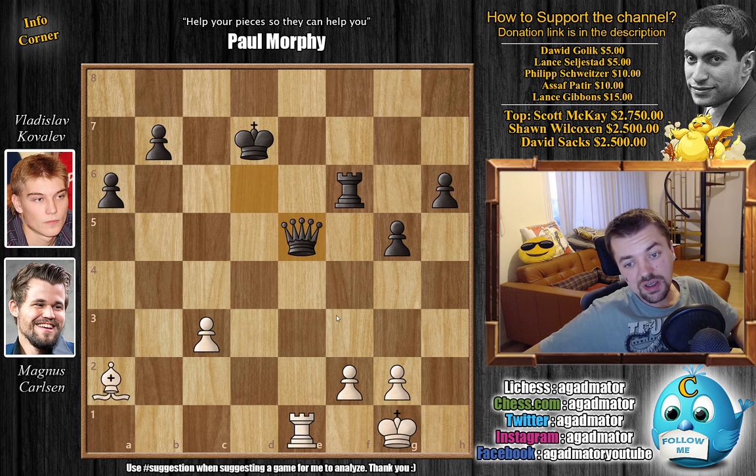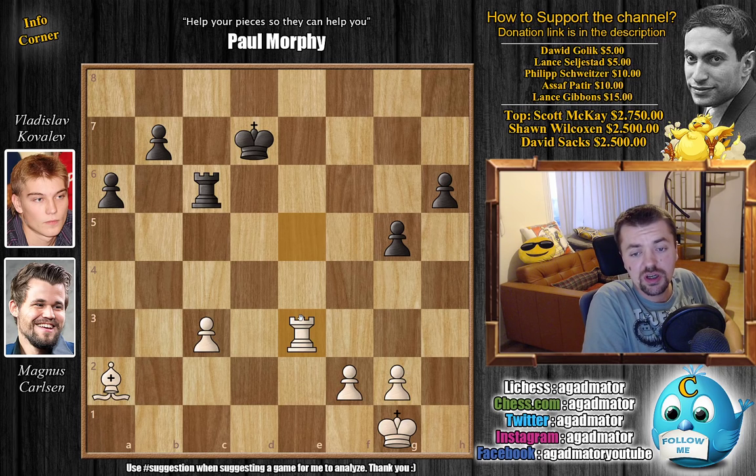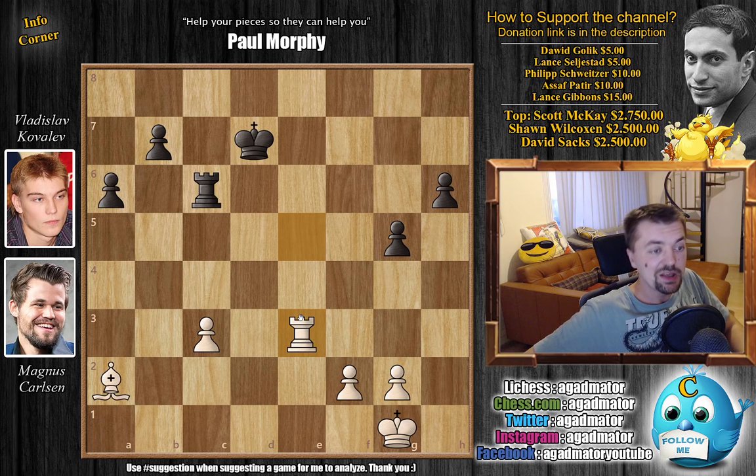Kovalev played queen d6, then Magnus played queen captures on e5, queen captures, rook captures, and now rook to c6 going after the pawn. Kovalev is up a pawn but down a piece, so Magnus calmly played rook to e3. It was in this position on move 36 that Vladislav Kovalev resigned the game. Magnus gets his third victory in a row. Kovalev is down a piece — there is no point in playing on against Magnus, and Kovalev knows it.